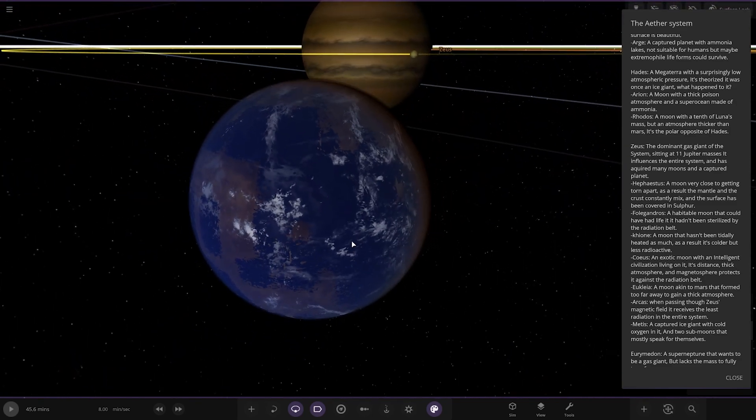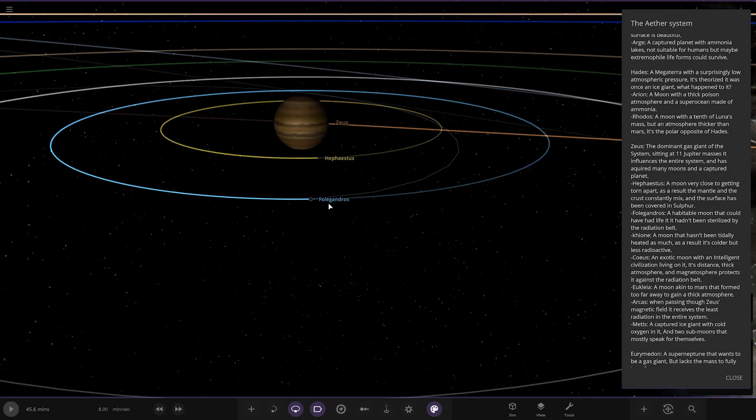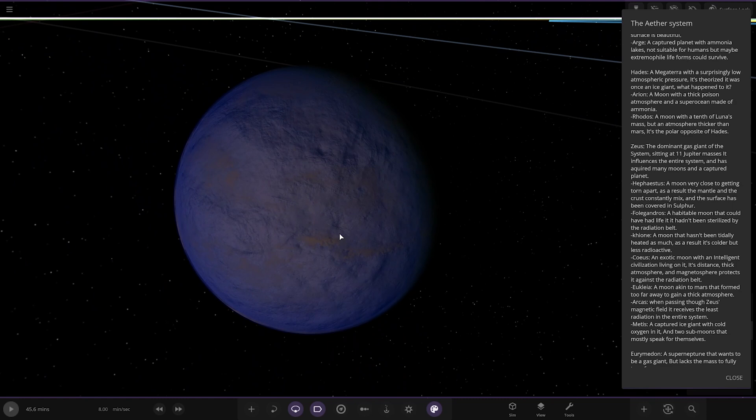Next up we've got Folegandros — the habitable moon that could have had life, had it not been sterilised by the radiation belt. Then we've got Kion — a moon that hasn't been tidally heated as much; as a result it's colder but less radioactive.